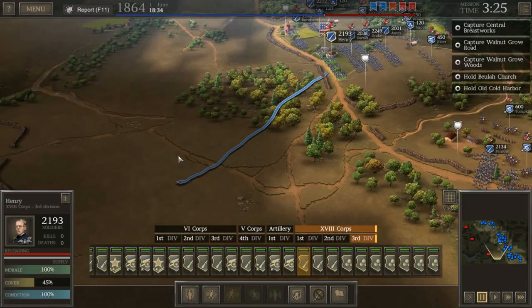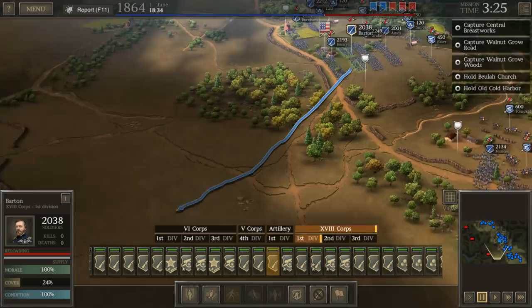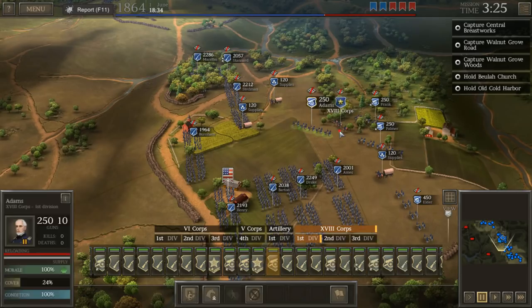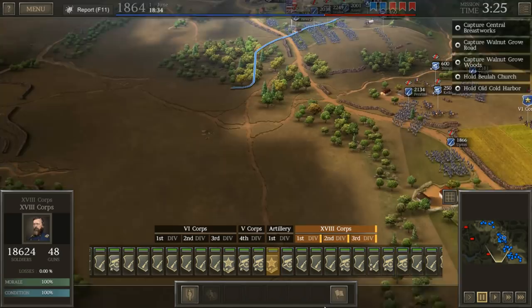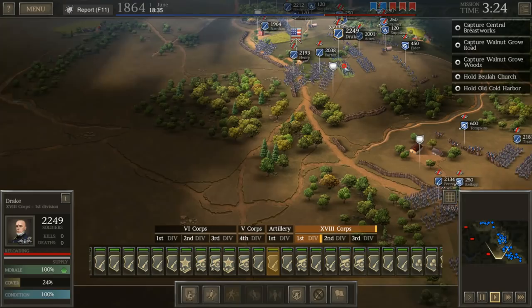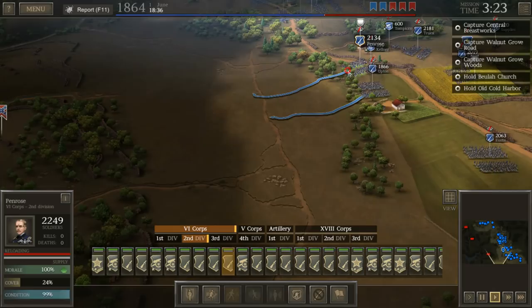We're going to start moving them forward, and I want to have our General take position behind the men. I believe this is Sherman — excuse me, Grant. We're going to go ahead and get started. Attacking trench lines in this situation, it's an uphill entrenched position — utter and absolute madness. But I've done stupid things before on this channel, and not to mention we are trying to follow through with the actual orders given during this actual battle.